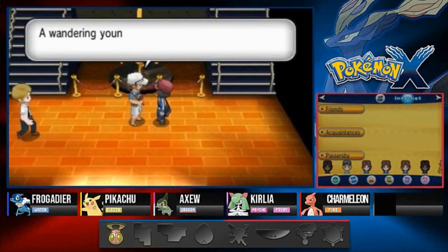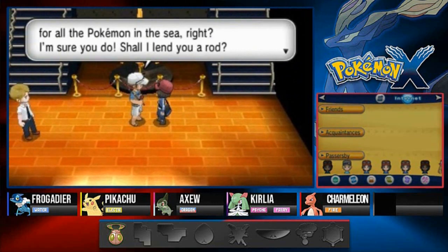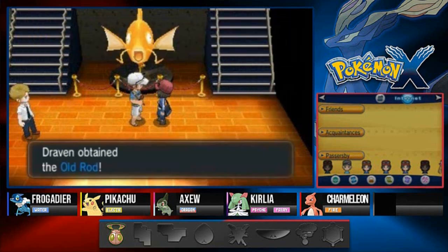The NPC says: 'A wandering young trainer, are you? Let me guess, you wish to fish for all the Pokemon in the sea, right? Shall I lend you a rod? I'm a fishing fanatic and I've collected more old rods than I could ever use.' And here we go - the Old Rod, which will of course allow us to get Horsea.